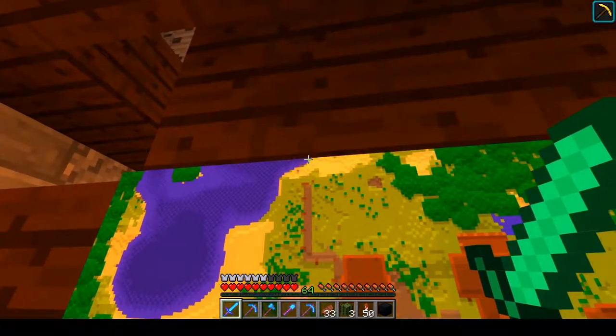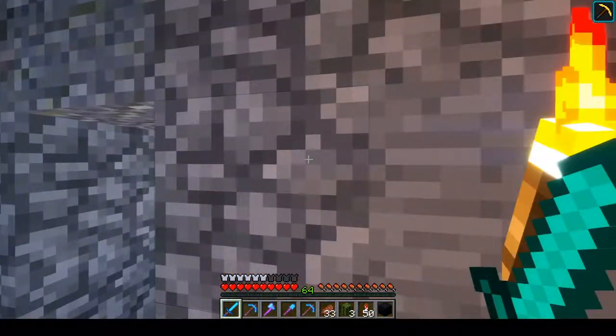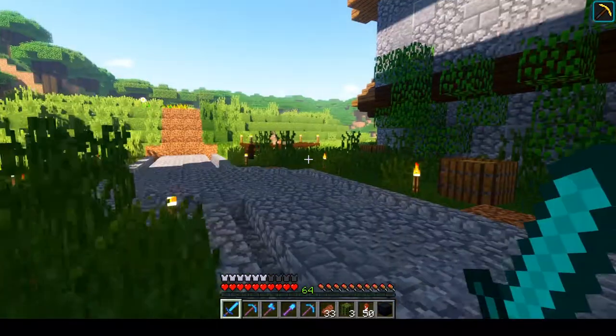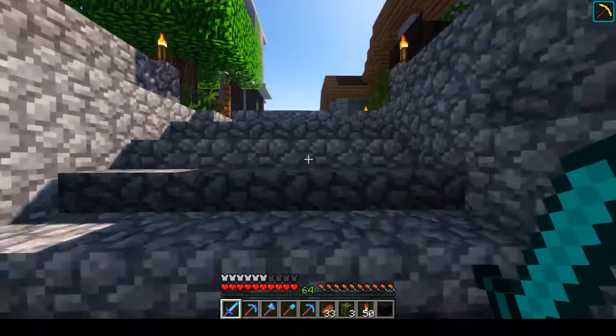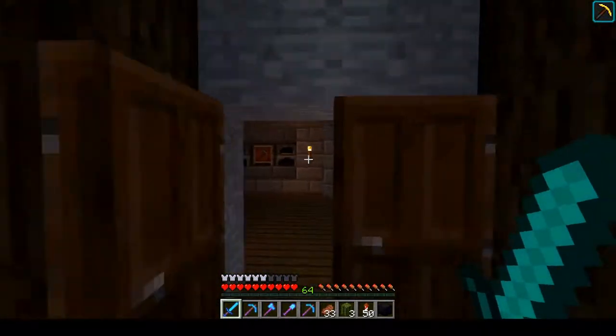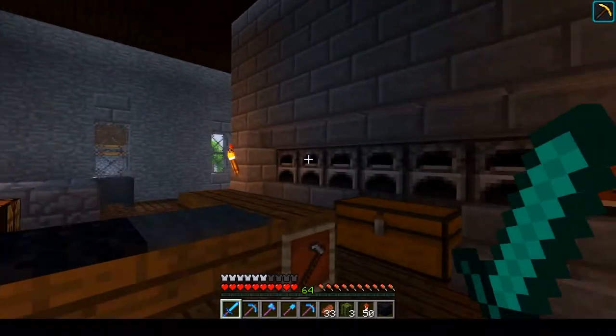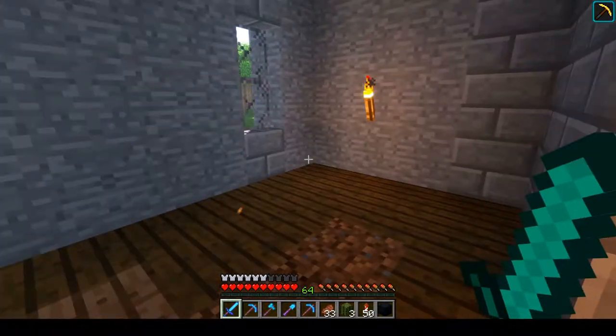Right where the water is going to go, over here, there are going to be docks — that is kind of cool. And then up here we have the blacksmith. This is where we melt down all of our good stuff from mining sessions and that kind of stuff.